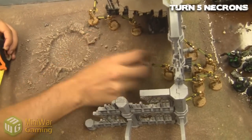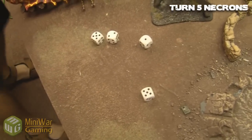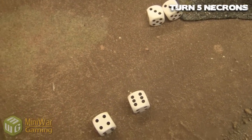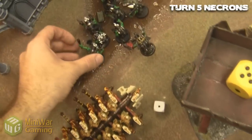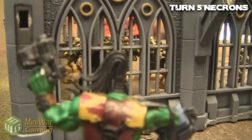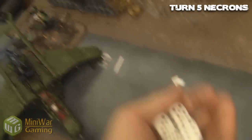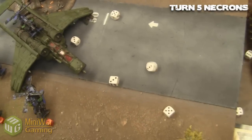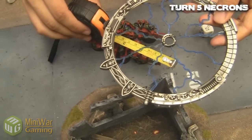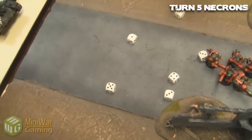Turn five for the Necrons — Immortals move up to secure their objective much more solidly. I'm going to have a very hard time shooting them off of it. The Ghost Ark — I keep wanting to say Command Barge, like Jabba the Hutt's Barge — shoots and causes a few wounds on the Storm Boys. My Nob realizes there's a window, but there's a lot of Gauss Rifle shooting at him. He has six wounds and a five-plus save from being in the crater — I almost make it, but two wounds is enough to kill the Nob. The Monolith fires, only does one wound, and I make my four-plus cover save since he's shooting through the ruins.